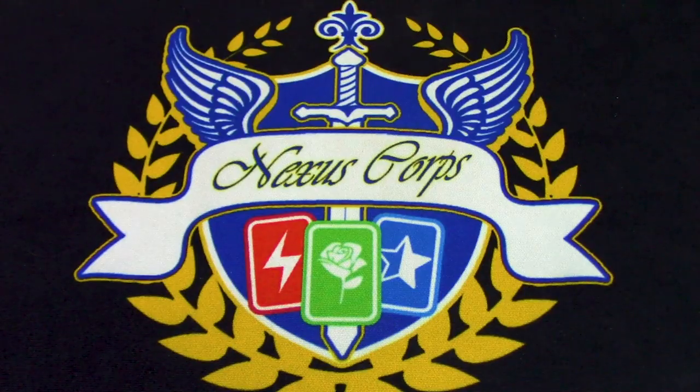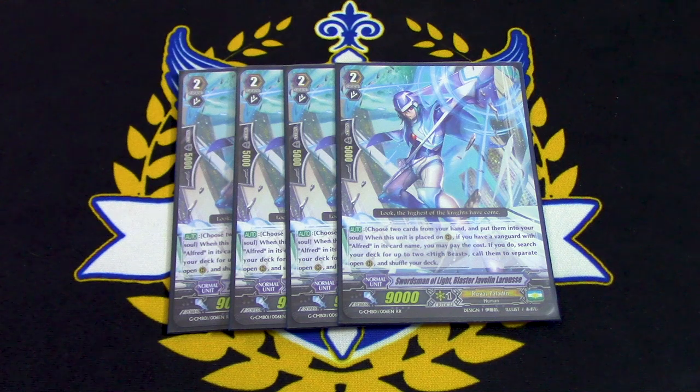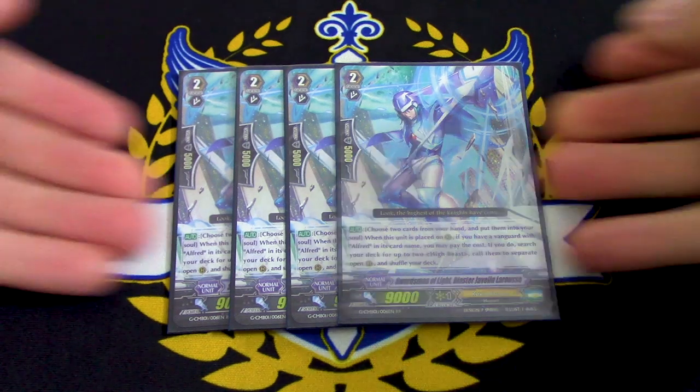Next up for grade 2s, we're running four copies of Javelin LaRouche. Really important card for this Alfred deck because he pulls out your Flow Gulls. LaRouche's skill is: if you have an Alfred Vanguard, when it's placed, you put two cards from your hand into the soul, and you call two High Beasts from your deck to open rear guard circles. The open part makes placement a little tricky, but it pulls out Flow Gull and also Pat Gull, which you run four of. Pat Gull is the counter-charge engine of the deck, so you get your counter-blasts back after using the Flow Gulls. You definitely want to see this as much as possible, so we're running four copies.